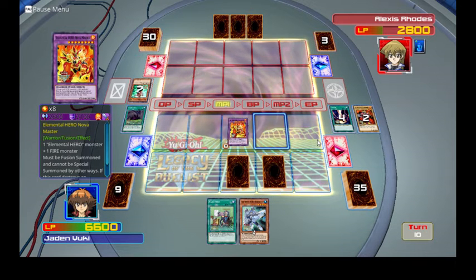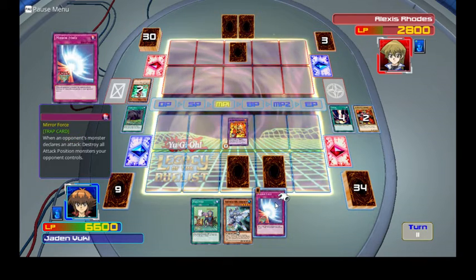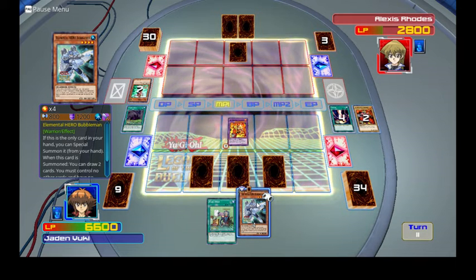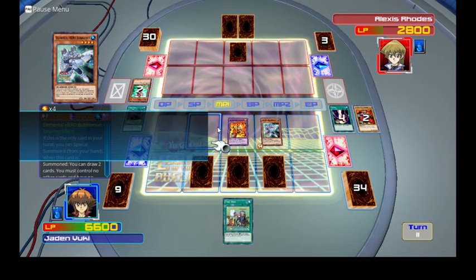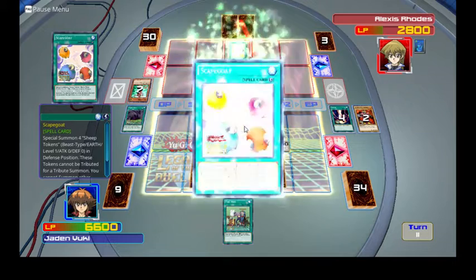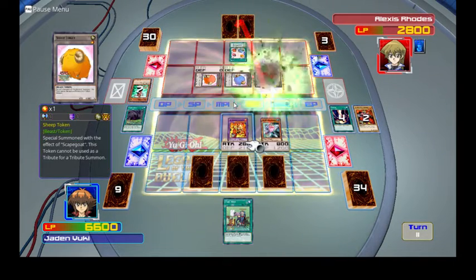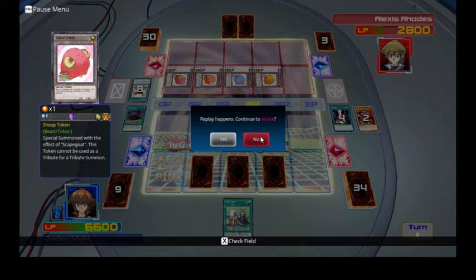Computer's turn — sets a card and ends. I set a card as well, then summon Bubble Man and attack for 100. Attack — 800. Escape Boat — nice quick play.